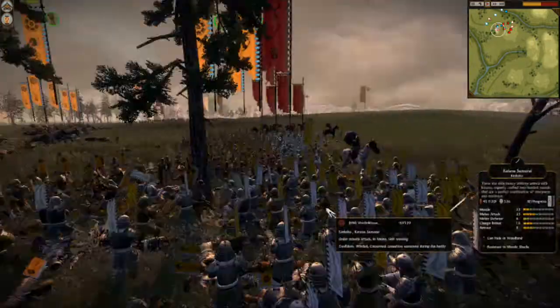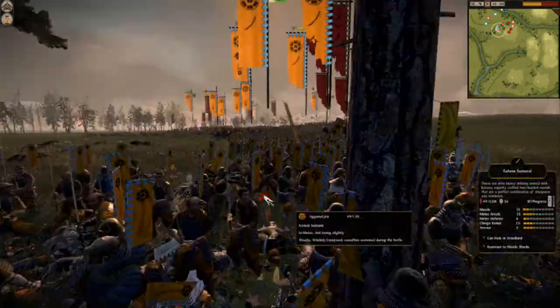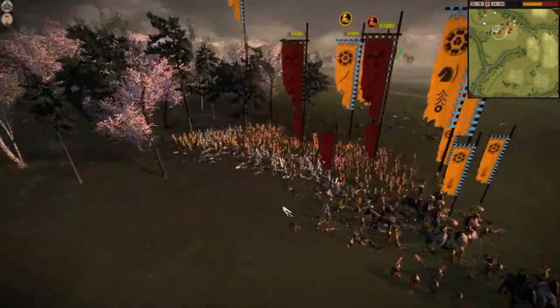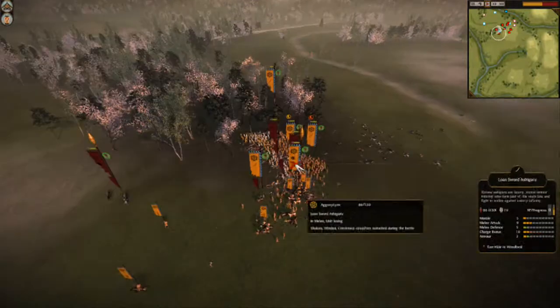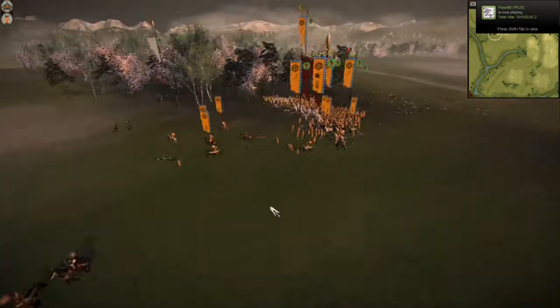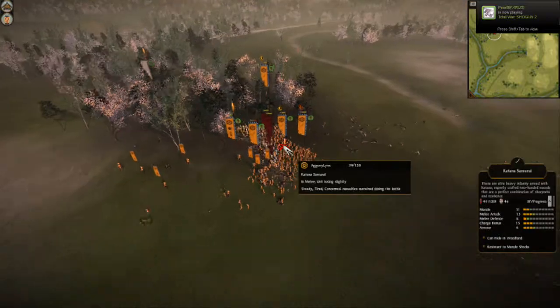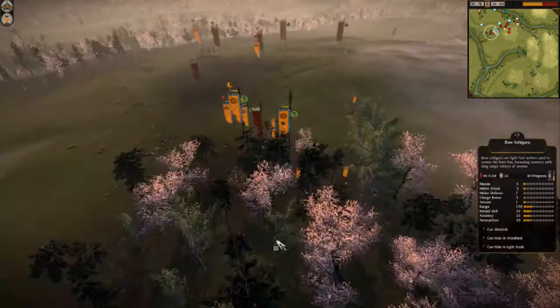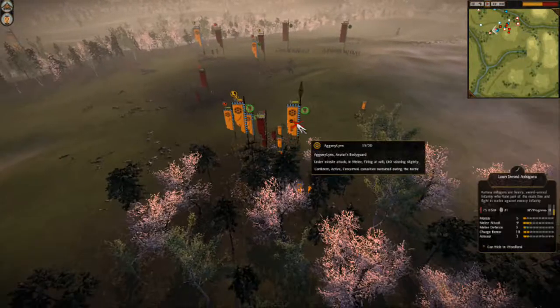What's on this side of the field? Katanas and Nidachi against Katana Samurai. They're both veterans, actually, and both are kind of inspired and rallied. So Agony might win on this side of the field. He has the numbers and the quality, and his general is over here. Looks like Washi is doing the smart thing and attacking Agony's general.